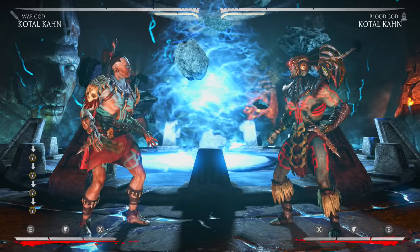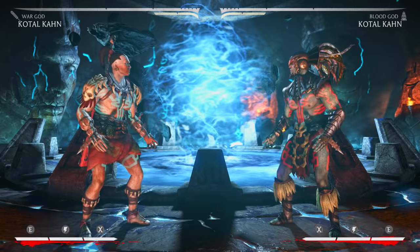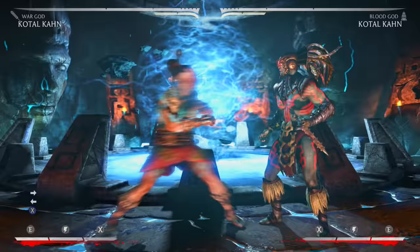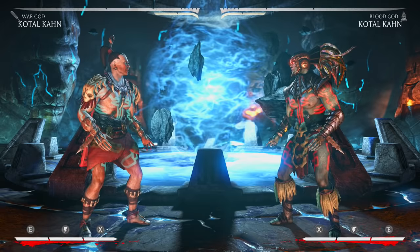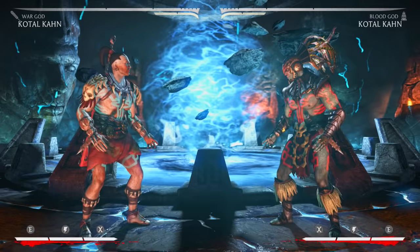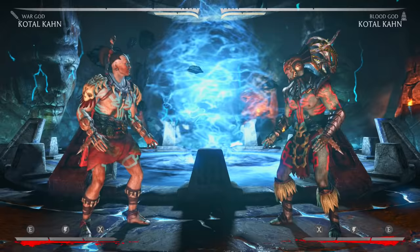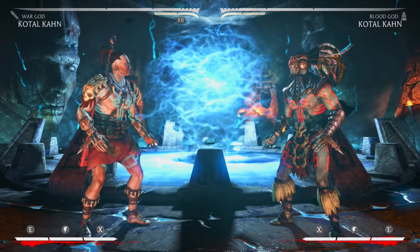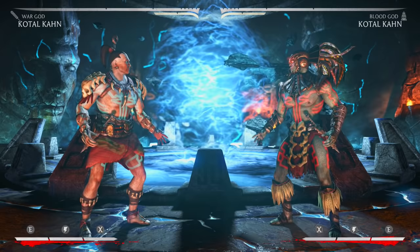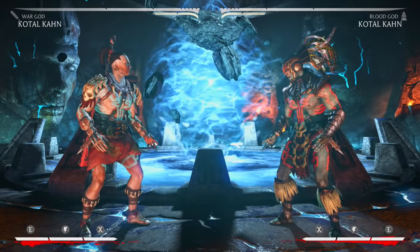His best button by far is his back one. This thing is one of the best buttons in the game - it's a nine-frame forward-advancing mid that leads into huge damage. Let me show you guys a small combo: that's 34 off a nine-frame mid. You can punish a lot of things with a nine-frame mid. He also has forward one, an 11-frame mid that leads into meterless damage - meterless 26 percent damage in this variation. If you meter burn you go up to like 36 percent, and with Blood God you get a ridiculous amount of damage.